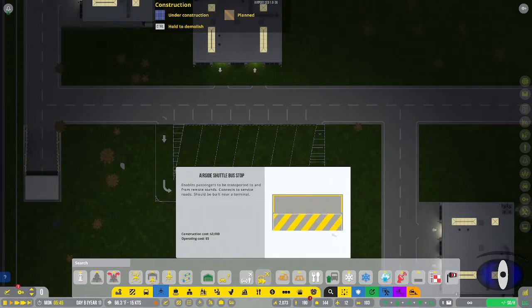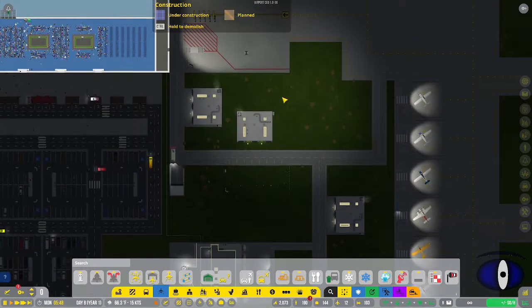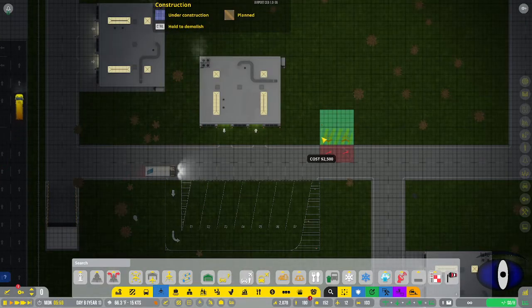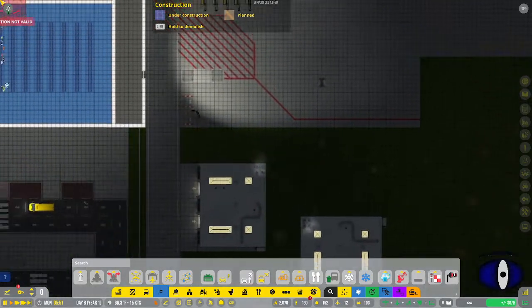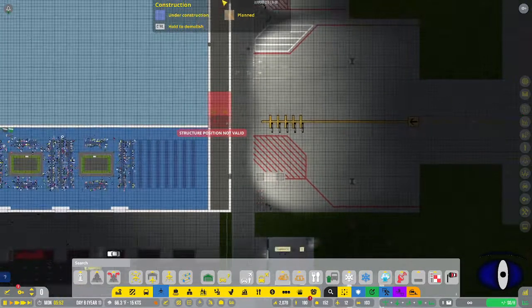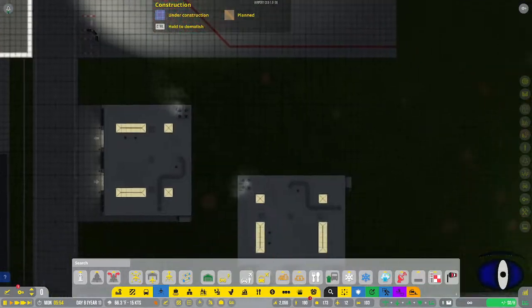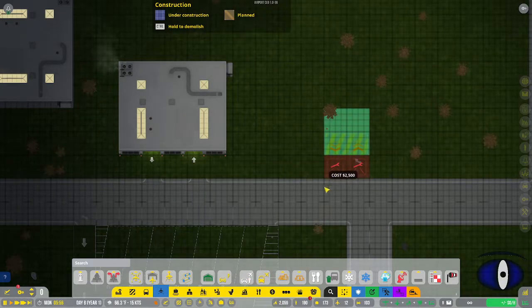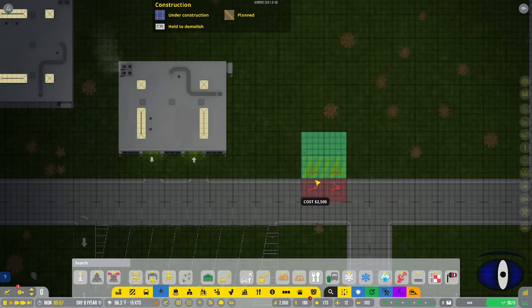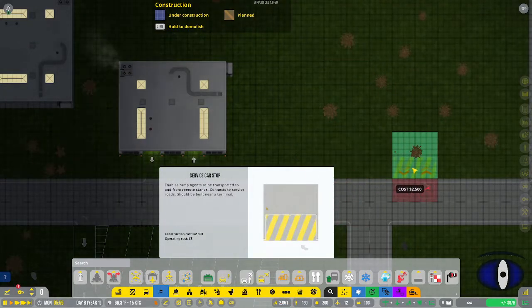The service car stop and airside shuttle bus stop are intended for remote stands. These should be placed next to your terminal so passengers and staff members can walk onto the stand and then drive to wherever the remote stand is. You can change the direction if needed so the vehicle comes in from the right or left side.